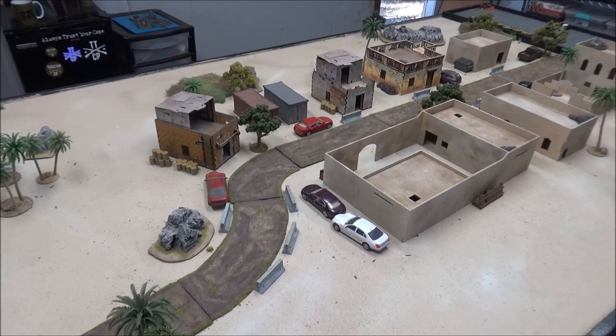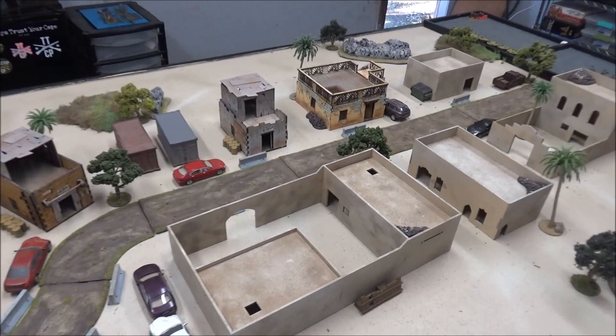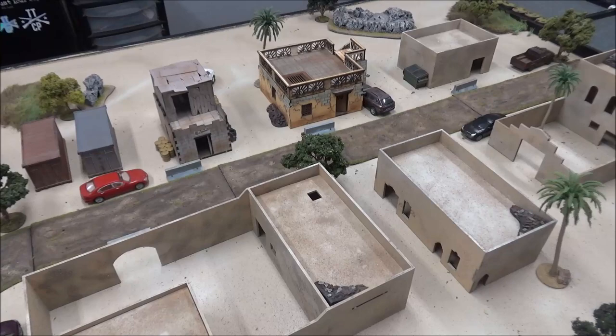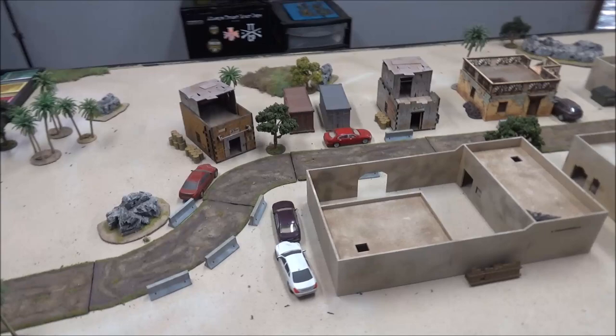Setup: the UN player will play as either British SAS or Rangers — in this case Rangers, as there are no SAS models available. The Rangers get a free Humvee and a free move and free disembark before the game starts. The terrorist player will be deploying inside the village, and I will be the terrorist player. I'll take a picture of the board and mark on a map where my men are — secret movement. I can actually be moving around as long as I'm not in line of sight of any Rangers or the Humvee, recording it on the map.